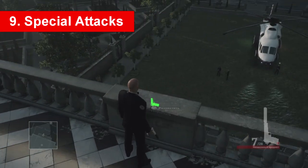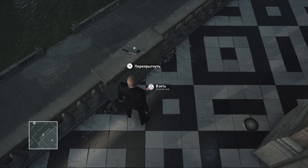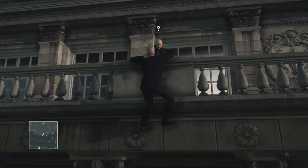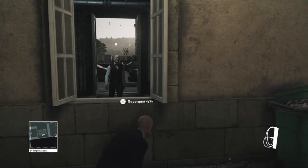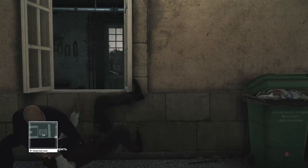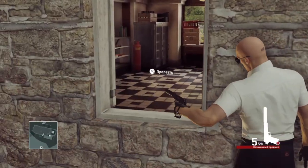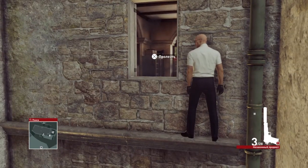Number 9: Special Attacks. You can use the weapon-on-floor luring method to bring an enemy close to a ledge or to a nearby corner in order to perform a sneaking attack. Pulling enemies from windows also works as a sneaking attack — just wait for the button prompt to appear. If you're climbing on the edges of a building, you can aim at a window with your weapon. This is a 100% sneaking move and allows you to eliminate targets without getting inside the building.